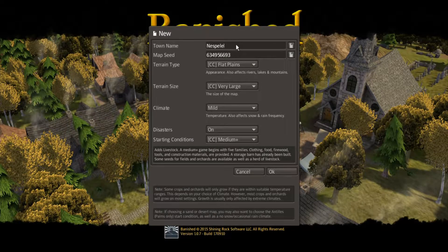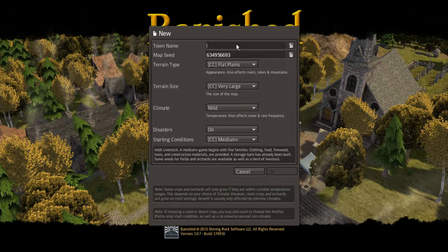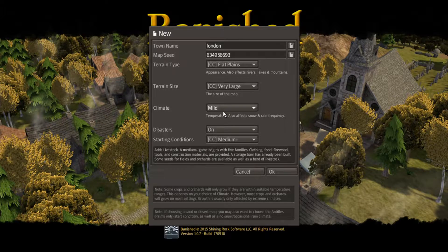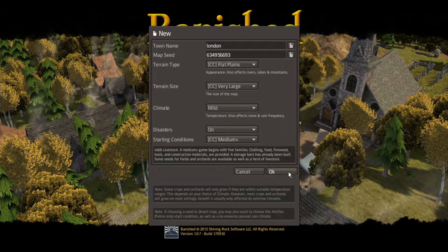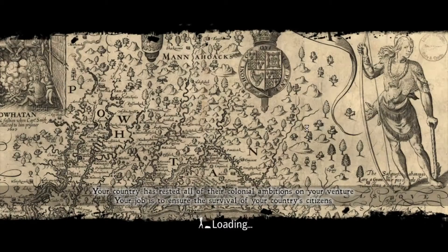We're gonna name this... come on, it's slow... we're gonna name this London. Map seed, Colony Charter flat plains, very large map. We're gonna have a plus medium and hit okay. I'm gonna stop the recording here while it loads - it's gonna load pretty slowly - and start back up when I have it paused.